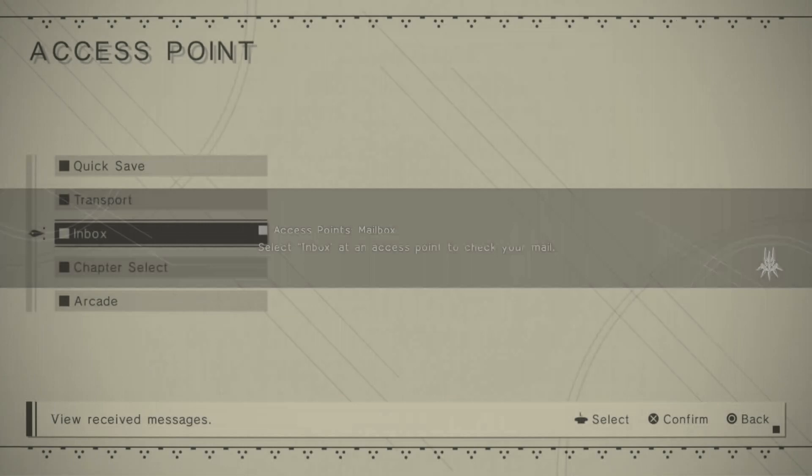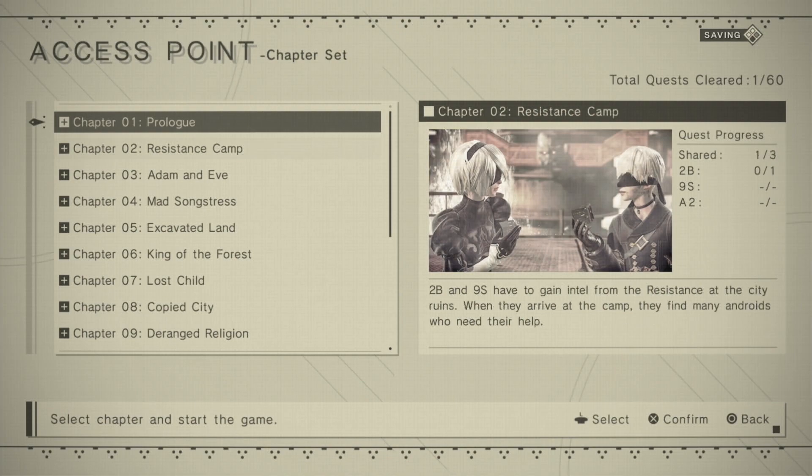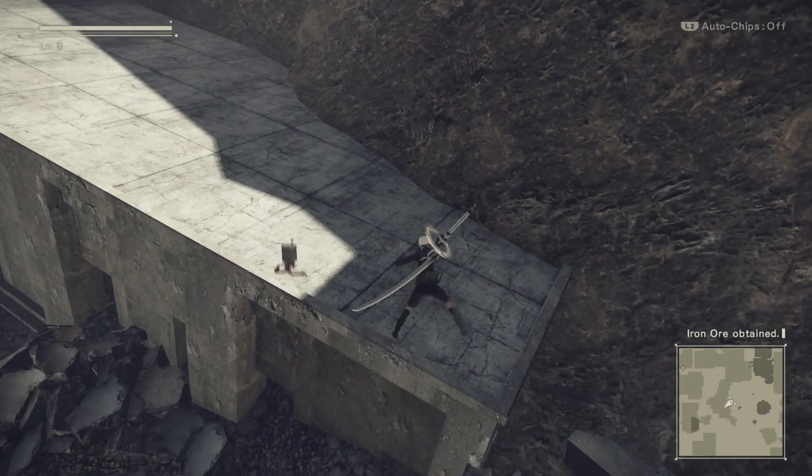Once you have over 200,000 gold, save at the access point and warp to chapter 13. Do the grinding until you have over 200,000 — that's how much we'll need going forward.